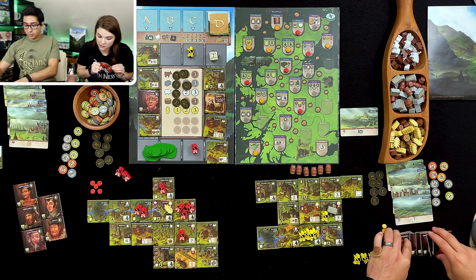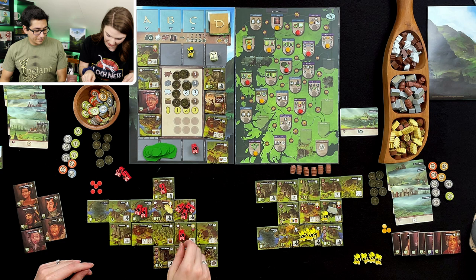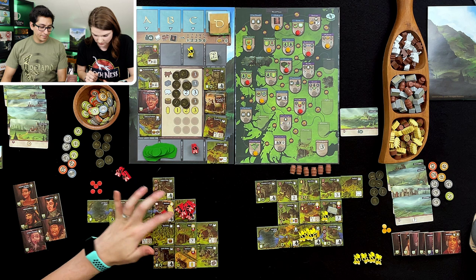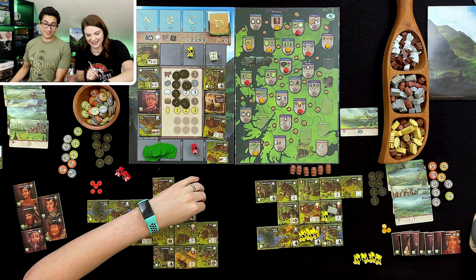Oh, I didn't do my movements. Oh yeah, do your movements. One, two, three, four, five. Then one, two, three, four. That's important for end game scoring — I was just thinking about the other castle and then just like, that's my brain. I think I'm going to need to go for Castle Morn. I'm going to place it here. I have to pay this and I'm going to pay three for the wood that I didn't have.